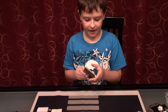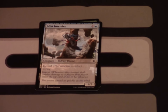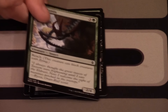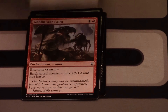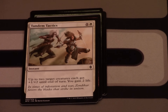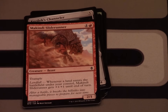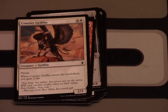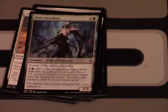My second pack contains: Reclaiming Vines, another Mist Intruder, Murasa Malice, Giant Mantis, Goblin War Paint, Tandem Tactics, another Cullex Channeler, Kin-Tree Sidekick, Coralhelm Griffin — another card I used in my pre-release, it's amazing. Roil's Retribution is our first uncommon, Void Attendant, Blighted Woodland.